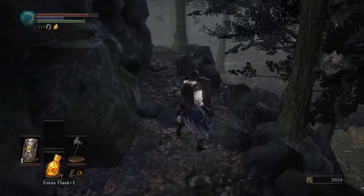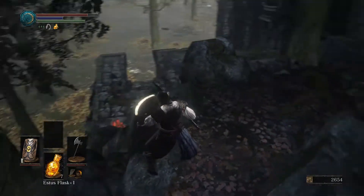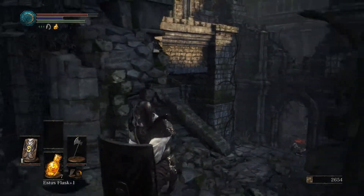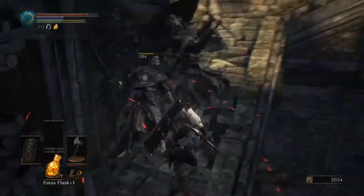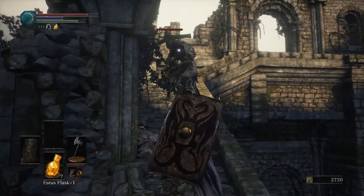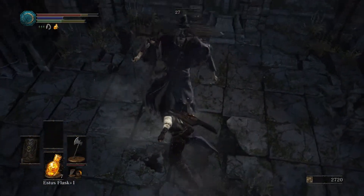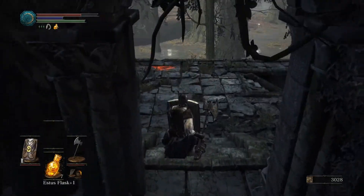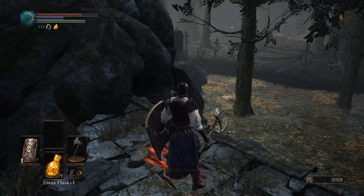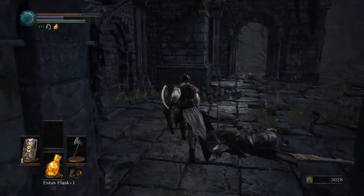Just kind of hanging out. There's an item at the end, it looks like. I'll drop down there. Oh, there's an item over there too. Let's do that. Bye. Oh, you're still alive — not anymore. Don't want to kill crabs, really don't want to kill crabs. 'Warriors slumber ahead' — are you pointing in or out? I don't know. Hopefully out into the swamp, where I don't want to go right now.